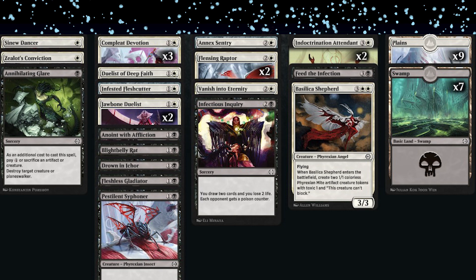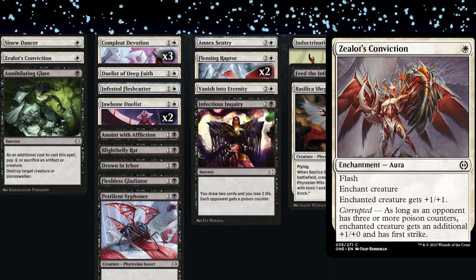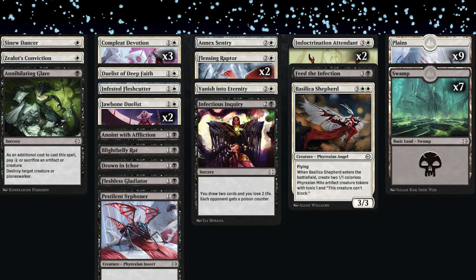How was Zealous Conviction in your deck — the one-mana enchantment giving plus one plus one and first strike if they're corrupted? It was pretty good but you want to use it more aggressively than you think, except you don't have corrupted by then. There were so many times with it in hand thinking 'if I just had corrupted right now' — by turn four you should have corrupted but they only had two poison. That's why having those one-drops are so important.